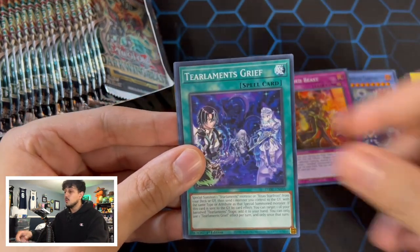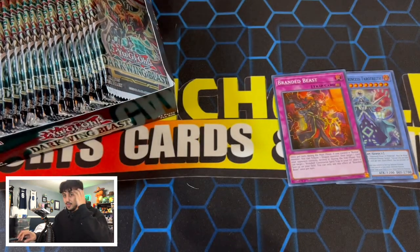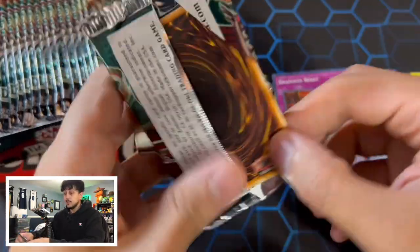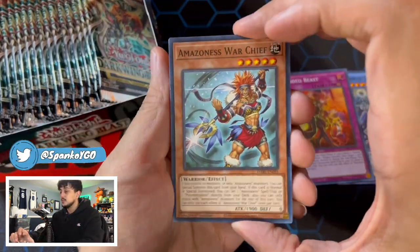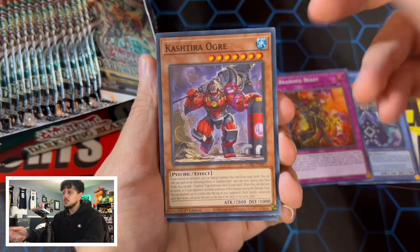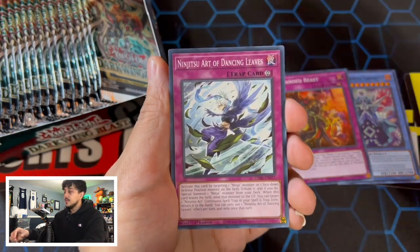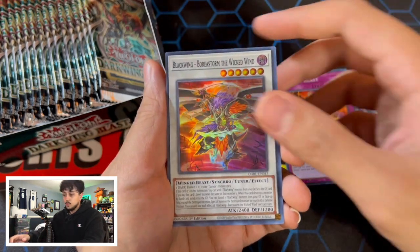Branded has been getting support all over the place. I guess it's one of those things that just has a crazy lore behind it, and it's still ongoing through Darkwing Blast, which is insane. We have Amazonas Warchief, Kshatri Ogre — technically the worst Kshatri card, but really cool because it has implications in something like Mermail since it's a level seven water. Then we have the Ninjutsu Art, the Tri Brigade Showdown, and a Super Rare Blackwing Bear Storm the Wicked Wind.